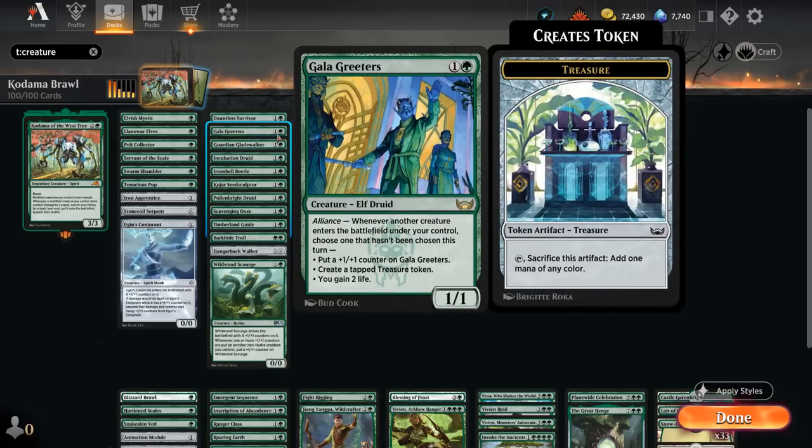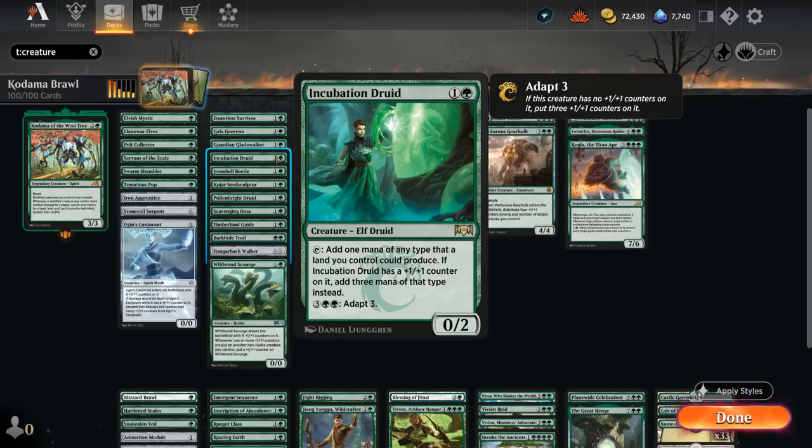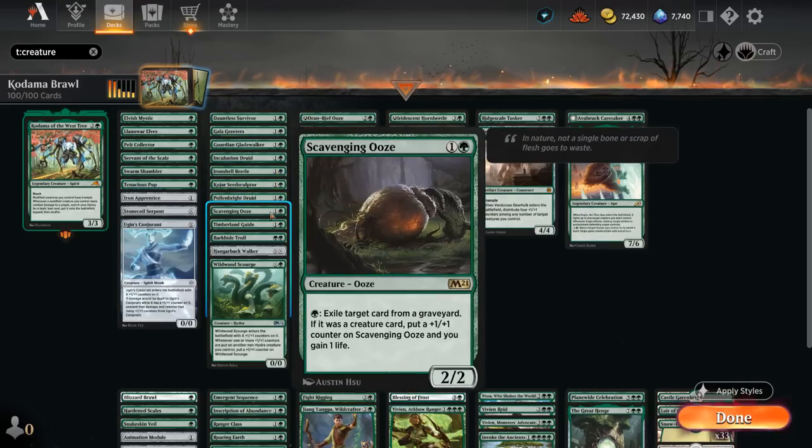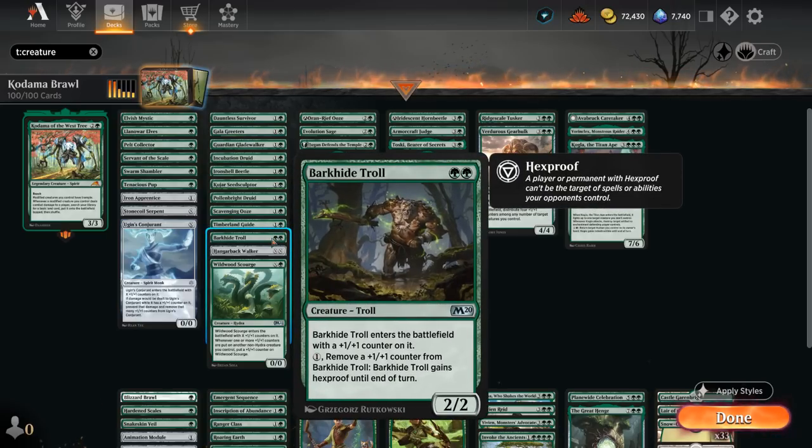Galagreeters can pick up an extra counter via Alliance, so we can potentially curve into turn-three Kodama, attack, and get an extra land. Incubation Druid is great with all those two-drops since we can easily put a counter on it, at which point it taps for three mana instead of one — no need to spend five mana adapting first. Scavenging Ooze provides graveyard hate and is great in the late game with a full graveyard. Barkhide Troll is essentially a 3/3 with a plus-one counter on it.